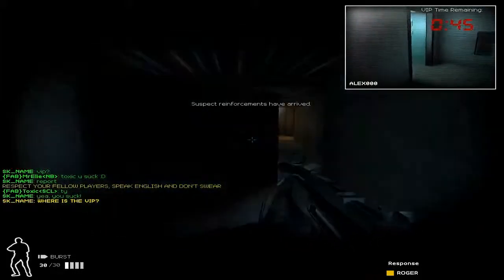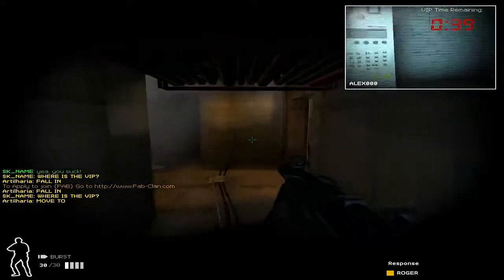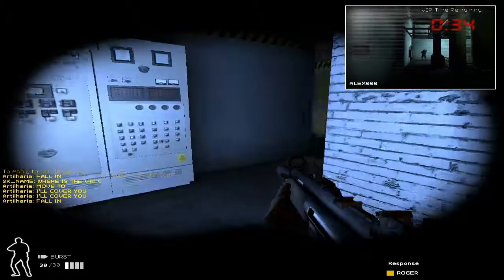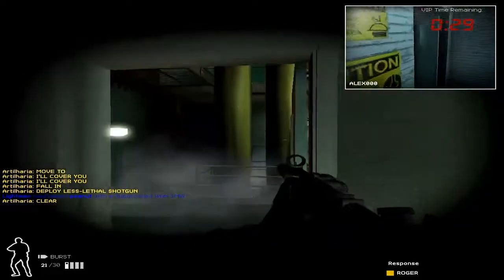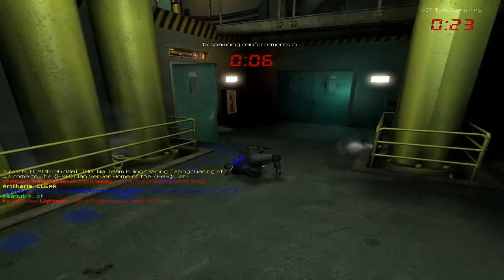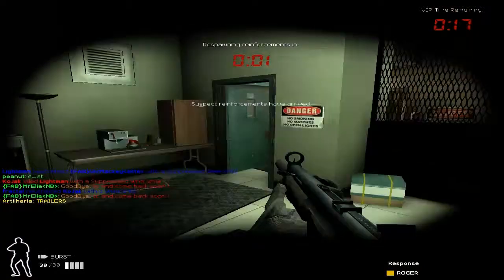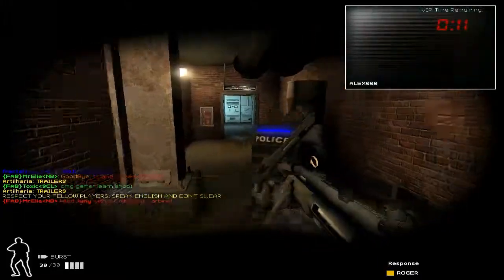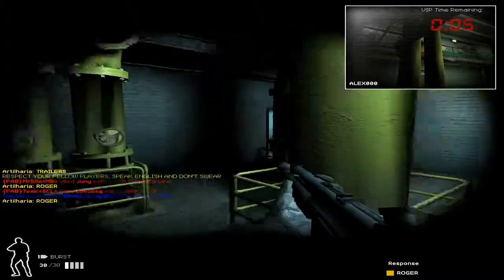Air ducts or maintenance shafts? Where is the VIP? The suspect's trying to run around somewhere, and that leads to the exit. Got killed by that guy there of course. Now we've got a separate set of vents to all sorts of places. The VIP hasn't described where he is. He doesn't seem to be near the exit though — God knows where he is.